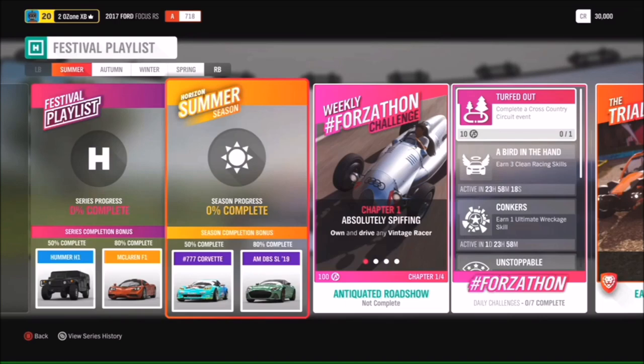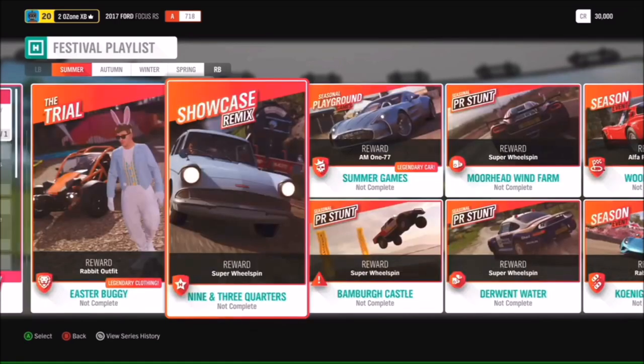But that's not all. For 50 in Summer you can get yourself a brand new car — the Formula Drift Corvette, which we're taking a look at in a little while. Moving on from that, we have Easter-themed content, including the Easter Boogie Trial event where you can win the rabbit outfit, in case you missed it last Easter. Also the first showcase remix for this month, which is Nine and Three Quarters.